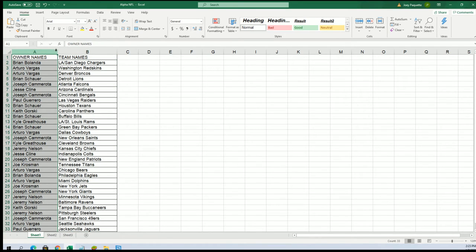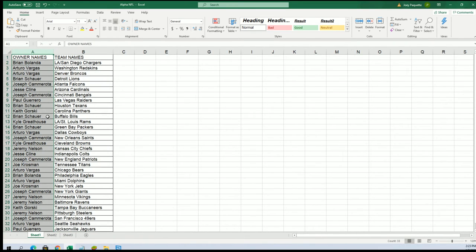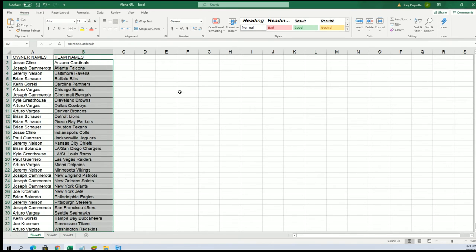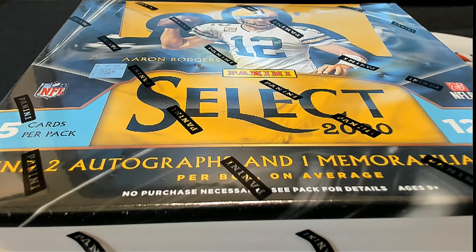All right, now you can see how things match up - you can see who has what team. Brian B got some great teams: the Chargers and Eagles. Maybe it's going to be a big Chase Young for Arturo - it could be just one of the big rookies coming out. Who's got the Bengals? Joseph C is looking for Joe Burrow. I'm gonna put this thing in alphabetical order by team name.